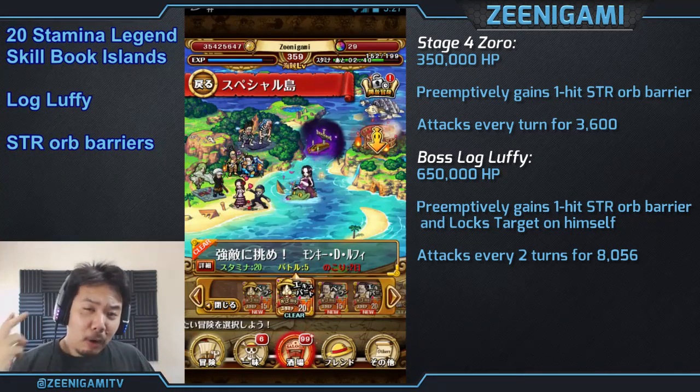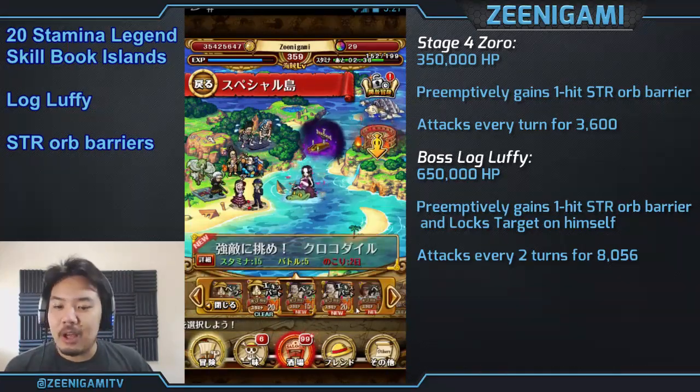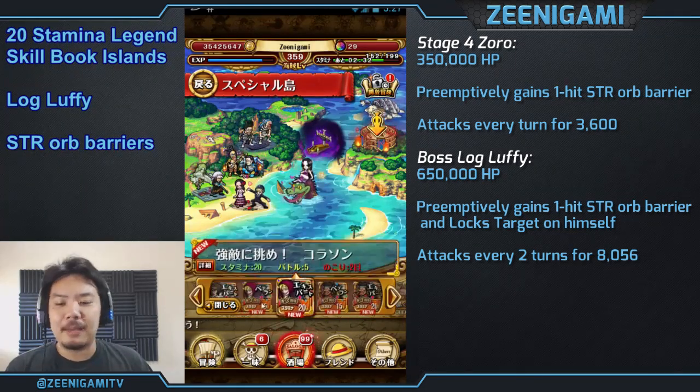What's up guys, Zinigami here. It's part two of the legendary skill book islands. This time we have Log Luffy, Croc, Aokiji, Corazon, and Blackbeard.